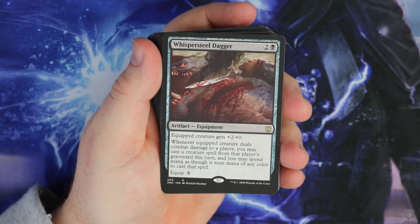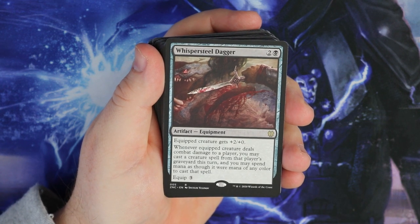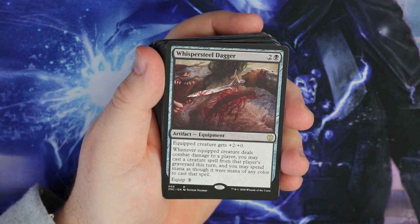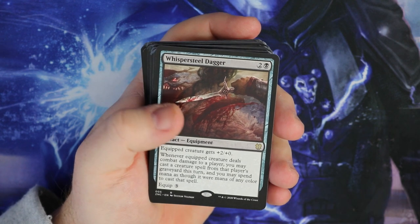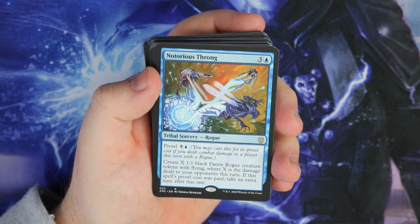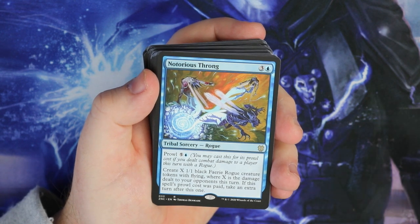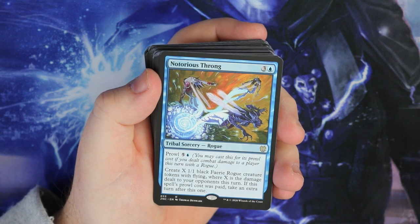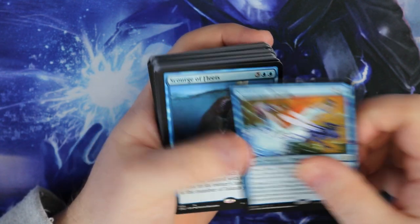Then we've got Whispersteel Dagger. This was one of the featured cards on the back. Equipped creature gets plus two, plus zero. When it deals combat damage to a player, you may cast a creature spell from that player's graveyard. So you're doing the mill effect, putting cards into opponents' graveyards, and then with Whispersteel you're able to cast them. Very, very good. In these decks, for the value of the cost, you're getting some really powerful cards - cards that are worth a fair bit of money. So that's pretty cool.